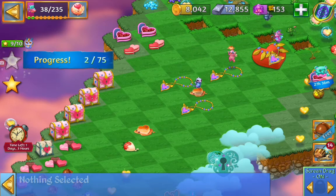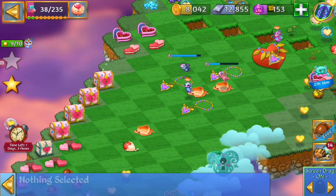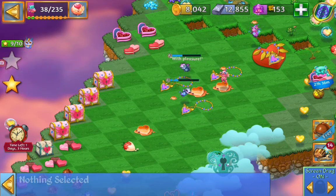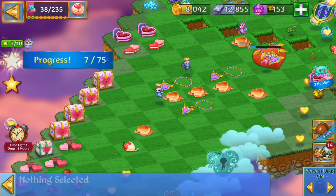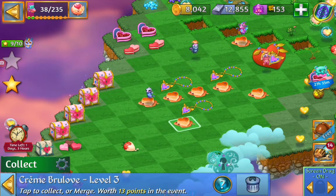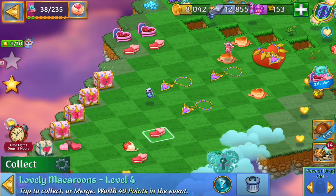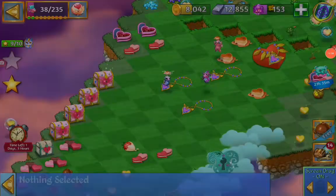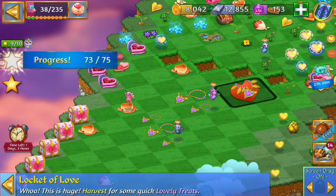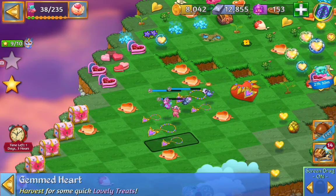We got the creme de brulee from it. That red heart on the right hand side will give us more necklace — that will come in handy. Almost making it to the 75. That will give us the special rewards.